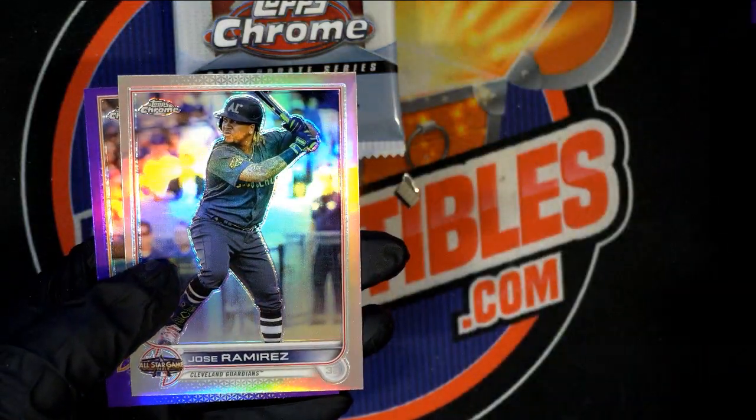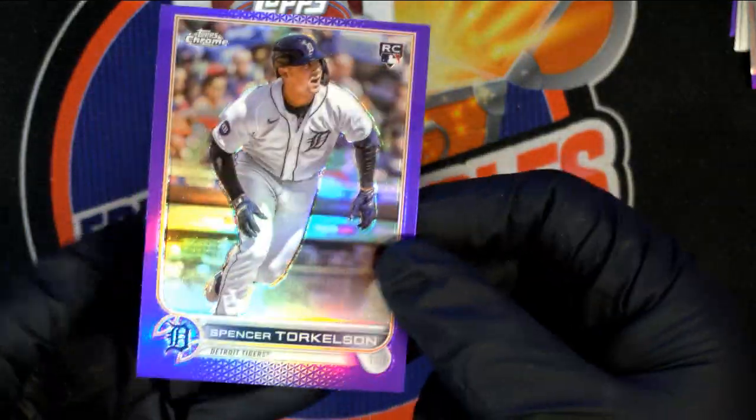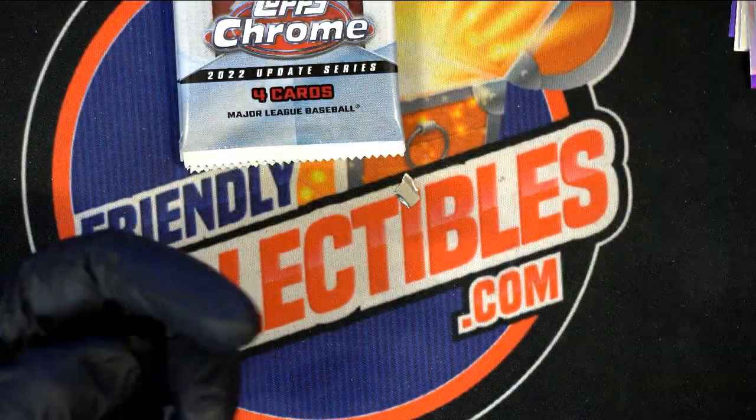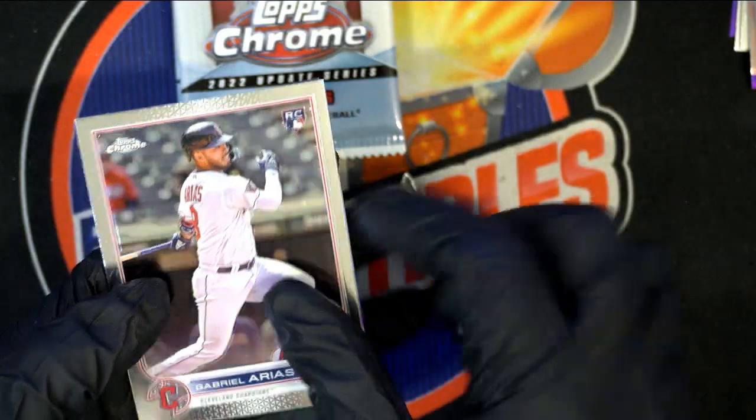Refractor — Jose Ramirez All-Star refractor, Indians. Torkelson, boom, that's great. Nice Spencer Torkelson, bro.